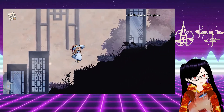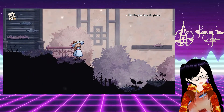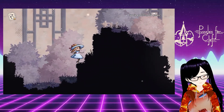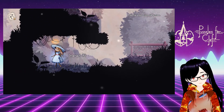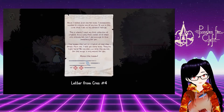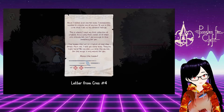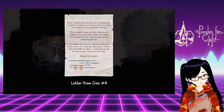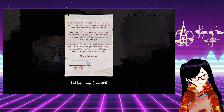This really is a beautiful game. I don't think it needs to be said, but I'm gonna say it anyway. Would you look at this. Once I visited Dad's secret base, I immediately wanted to create one of my own. It was in this cave that I set up my personal refuge — this is where I kept my first collection of crystals. It's a pity that almost all of them are already lost, but I did manage to find something for you. I've hidden the last six crystals all over the forest. Fear not, I left you more hints right here. No one else can solve this secret — this magic is only meant for you. Reveal the hidden.